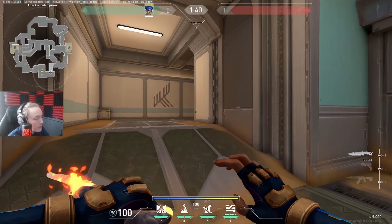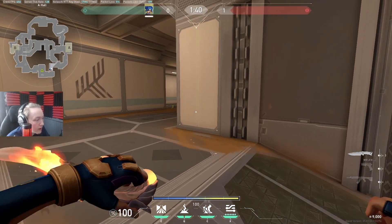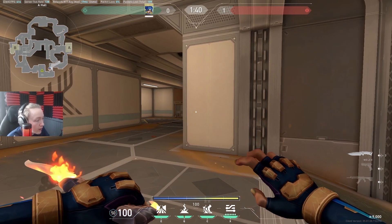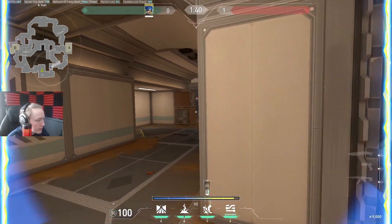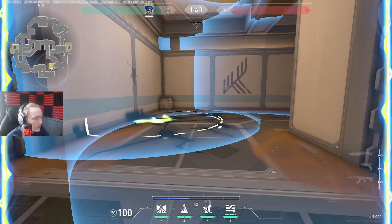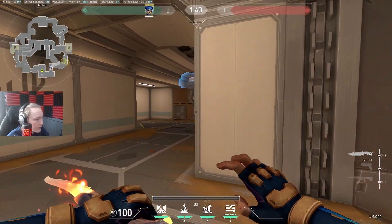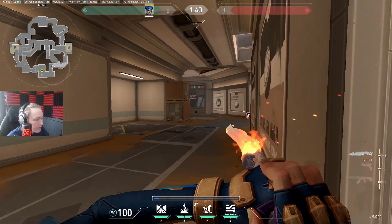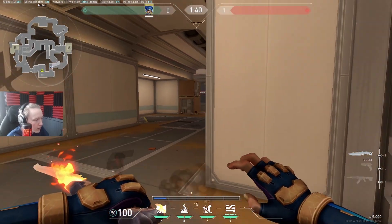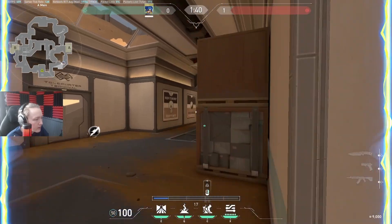Now swapping to attack - I'll mainly talk about A Main. There are two mechanics: the first is the jump peek, which you want to combine with the stun a lot of the time. You don't really die from using this stun this way, and you still check the area. It's also very good on defense as well.